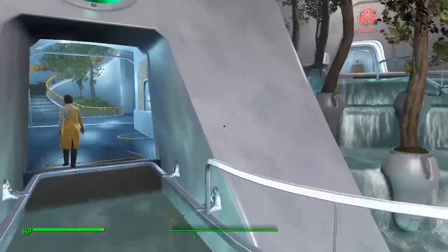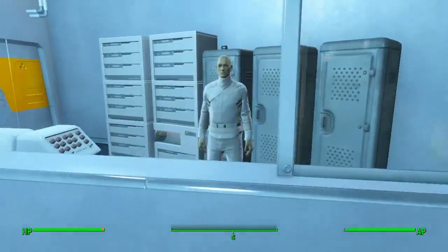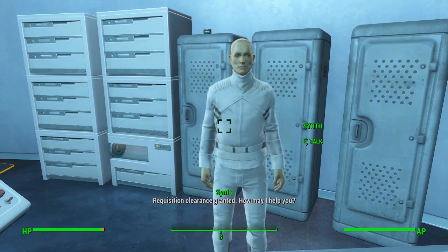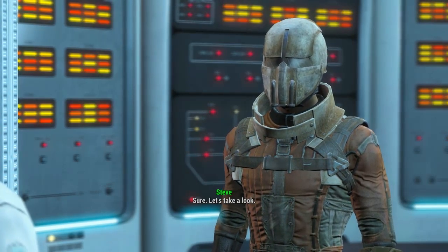When you get to the Institute there's a load of these coloured logos. You need to get to the green one because inside there, on the right hand side, is your trader Synth, who you can barter with.